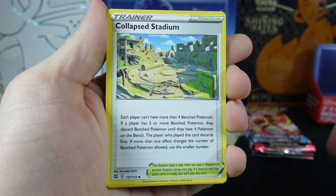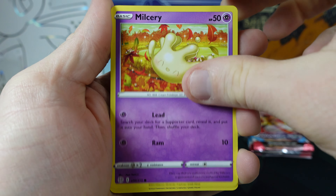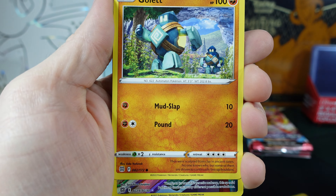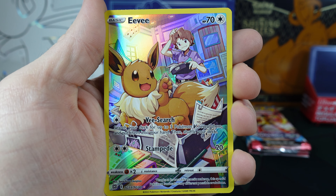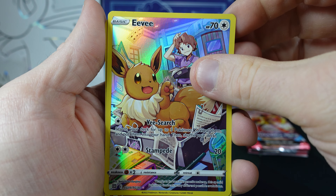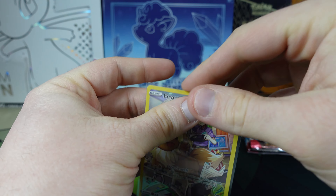We've got the Energy, Collapse Stadium, Claydol, Pot Helmet, Purloin, Milcery, Chinks, Impidimp, got the Golett. The Eevee Trainer Gallery — not too bad, we just pulled one of these a couple days ago. And the Golert. A couple good Trainer Galleries right off the bat here.